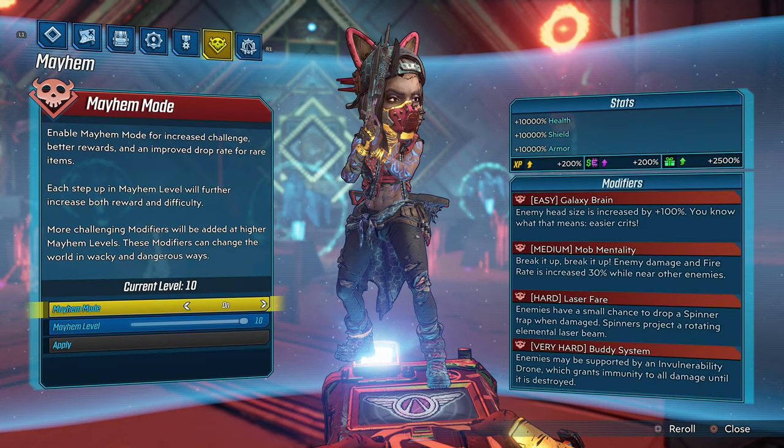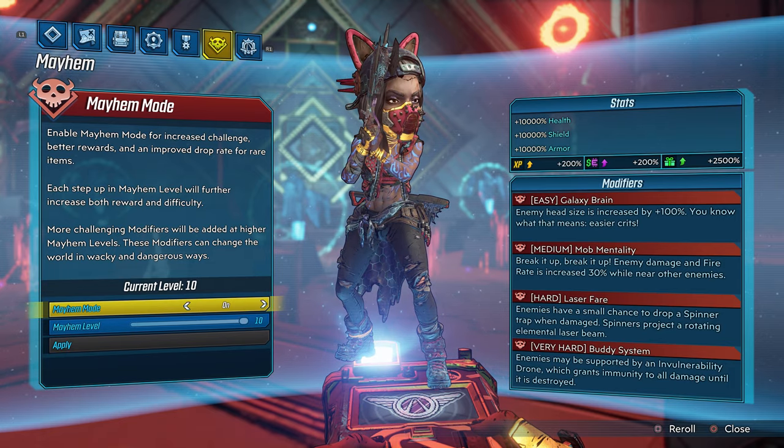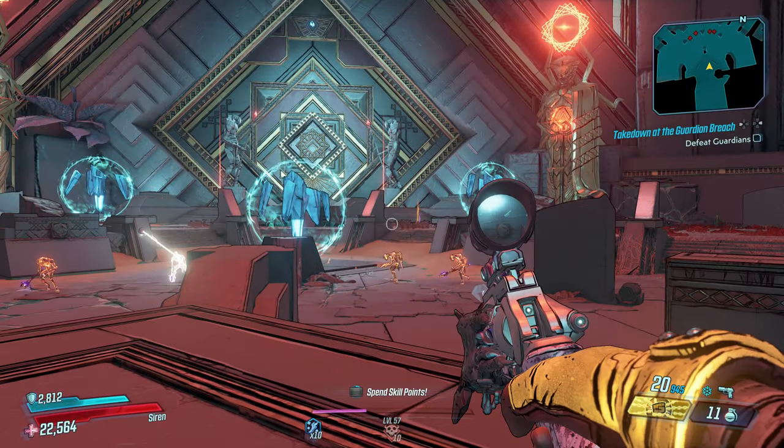We are playing on Mayhem Mode 10, and these are our Mayhem Mode 10 modifiers: Galaxy Brain, Mob Mentality, Laser Fear, and Buddy System. This is also True Vault Hunter Mode.